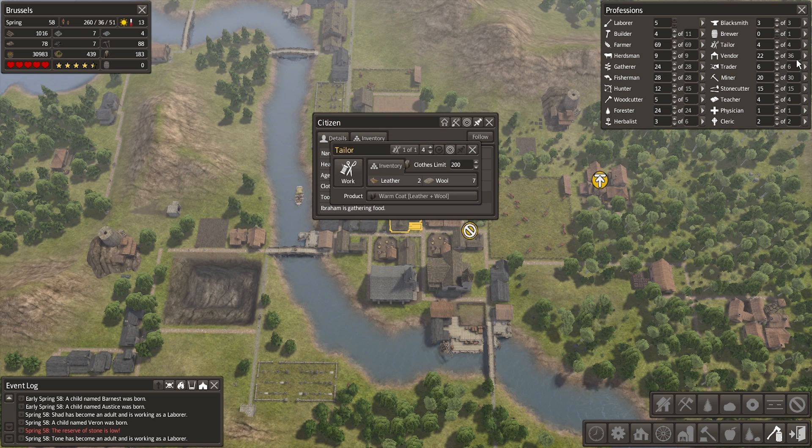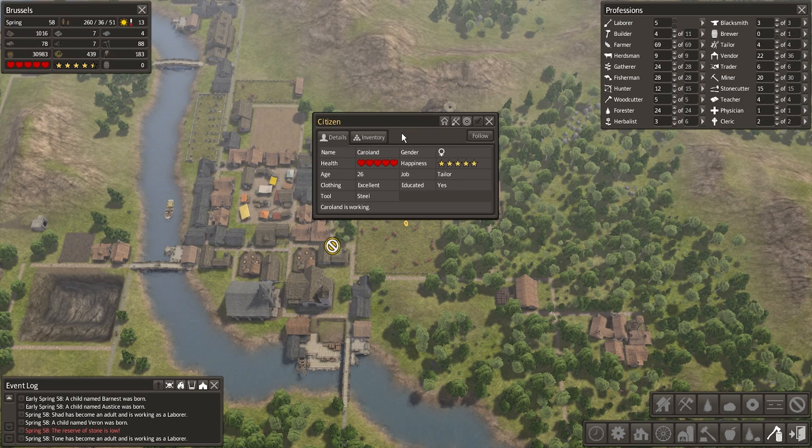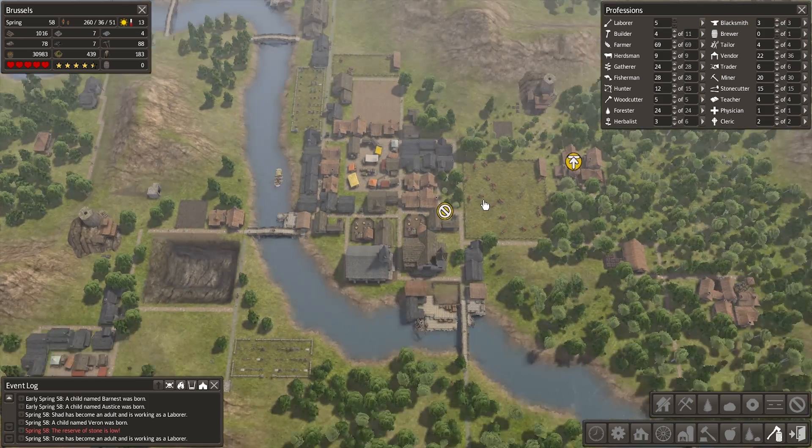I just have to find them all. Next tailor — warm coats. And another tailor — hide coat. There we are. Alright, get everyone going on warm coats for maximum trading value.